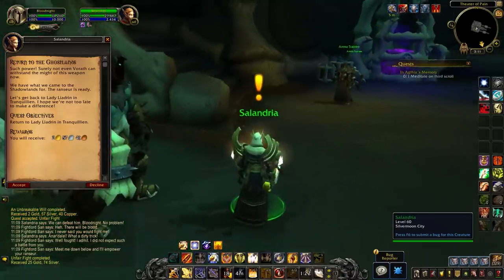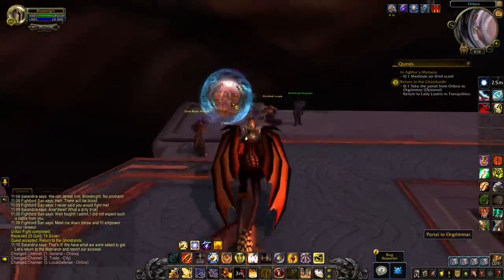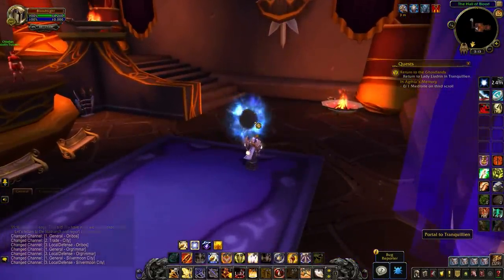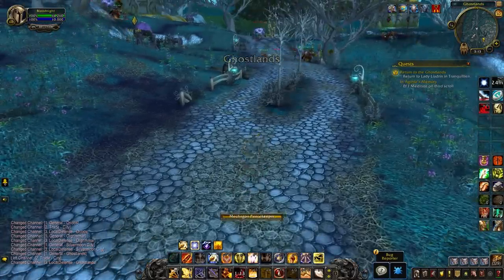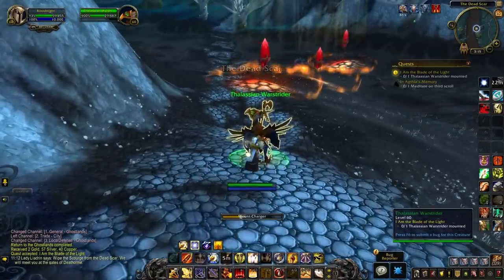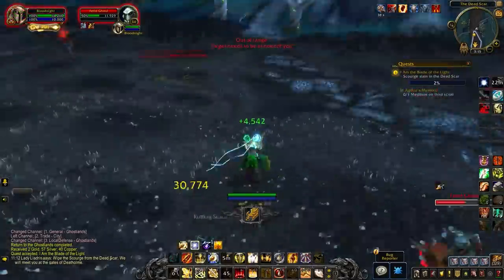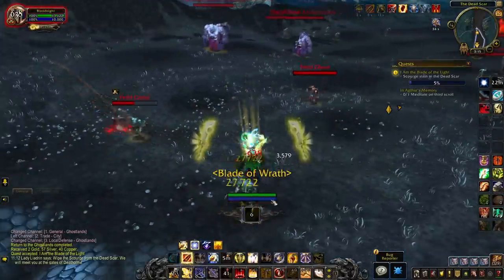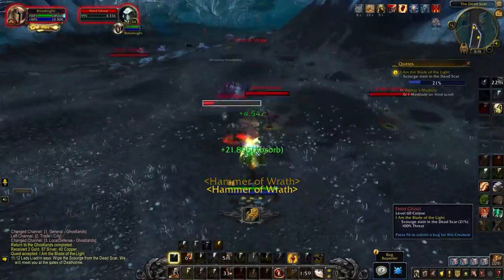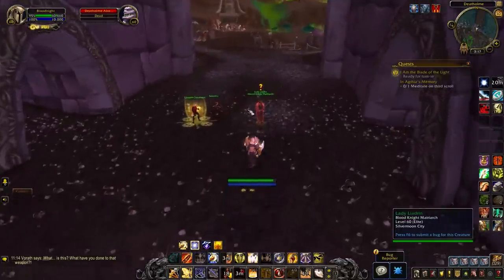Solandria will have a brand new quest to return to the Ghostlands. It's a little bit of an annoying journey but there are shortcuts - go to Orgrimmar, take the portal to Silvermoon, and the Tranquillian portal in the Hall of Blood will still be there. Once you make it to Tranquillian you get a new quest called I Am the Blade of the Light, where you use the Empowered Ransur to slay Scourge on the Dead Scar. You mount a Hawk Strider for mounted combat, using your regular spells plus an extra action button for a Ransur AoE, and you fill a bar by killing Scourge and Volrath as you make your way south toward Lady Leandrin.